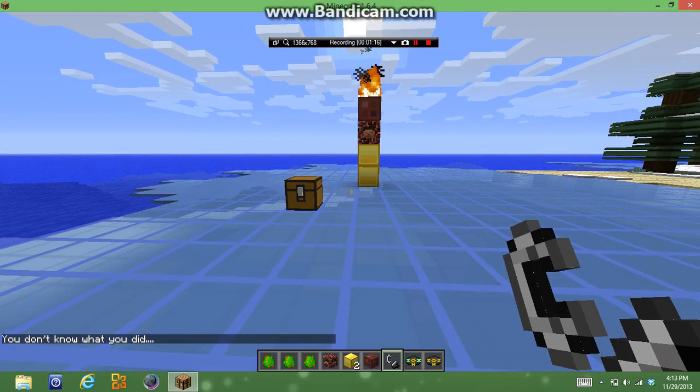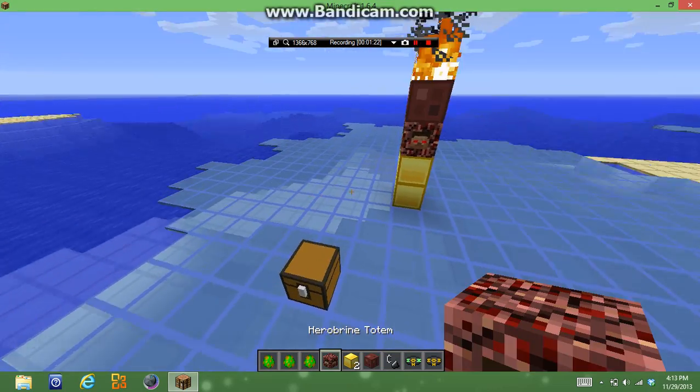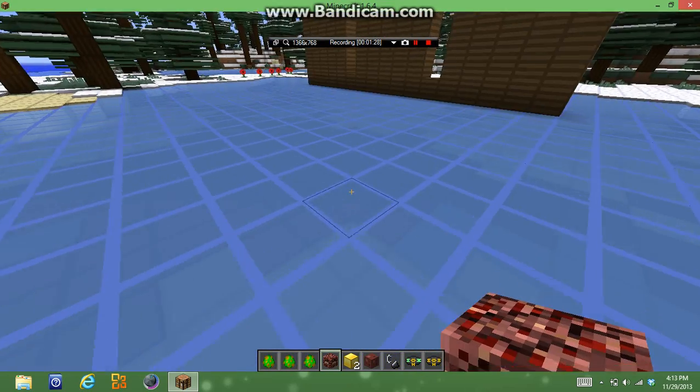When you spawn him, it should say this at the bottom of your screen: 'You do not know what you did.' Now Herobrine will come around terrorizing you. As you can see, when you light the torch and the totem looks exactly like this, his eyes will turn absolutely red.